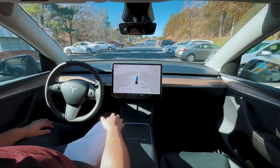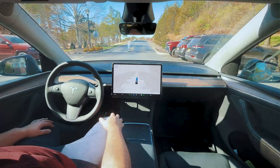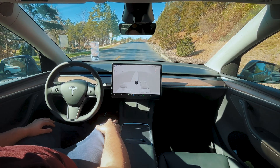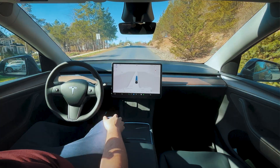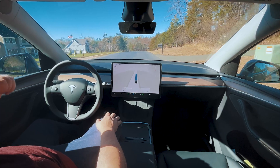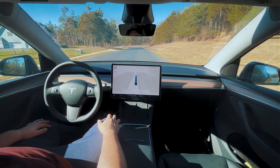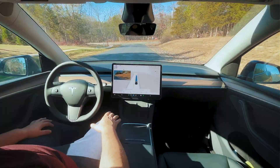Coming up to this sign here, let's see if it picks up the wrong speed limit. It does recognize a stop sign — completely unnecessary, they should really remove that sign. But it's picking up a speed limit of 35 here. Usually it reads that sign and goes 15, but now it's picking up the correct speed limit of 35 on this road. Let's see what it does on the right turn.